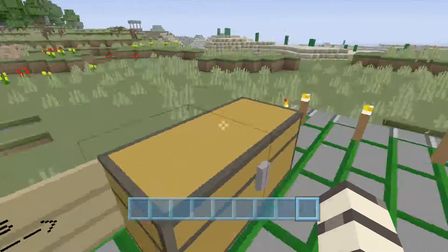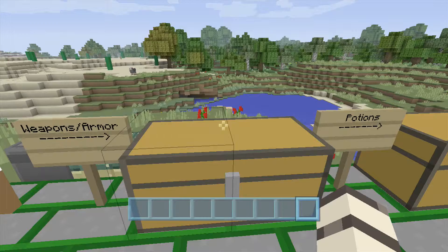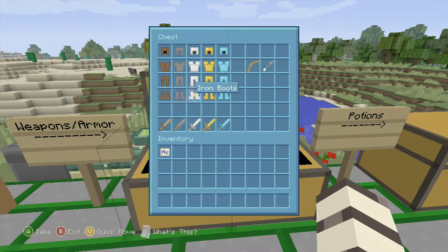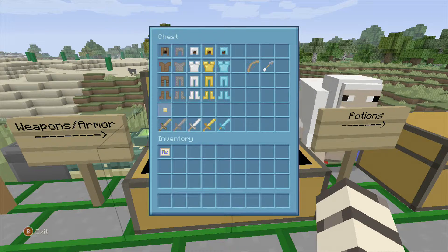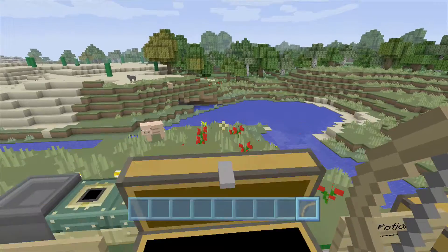Now we've got our weapons and armor — obviously leather, iron, gold, diamond — and our swords. Here's what a bow looks like shooting.